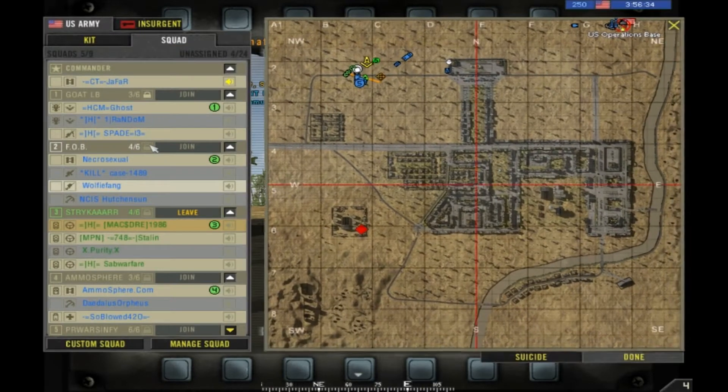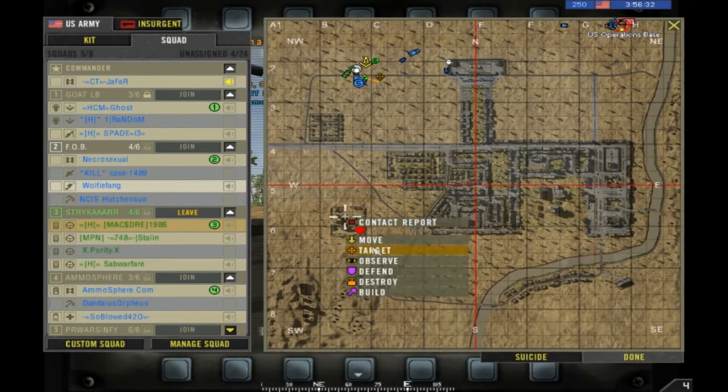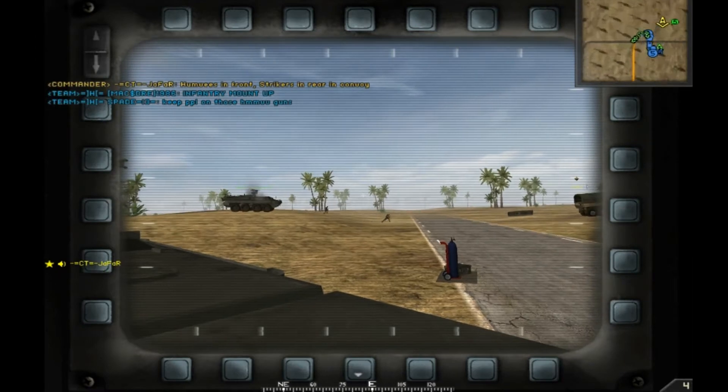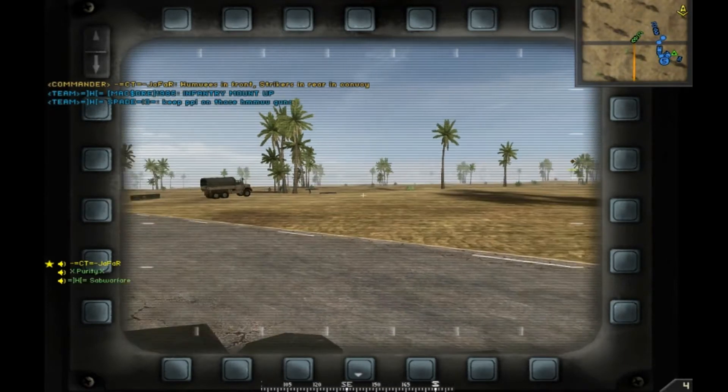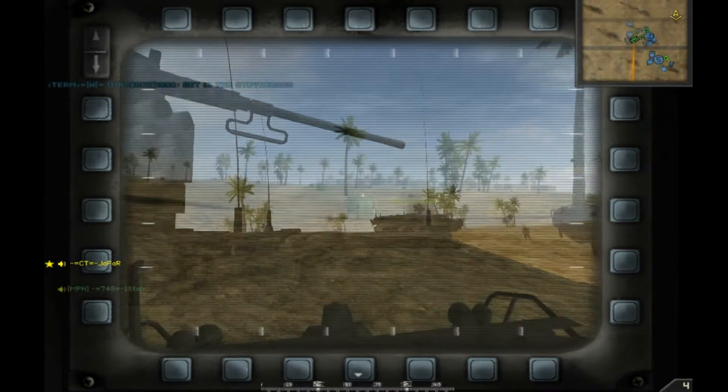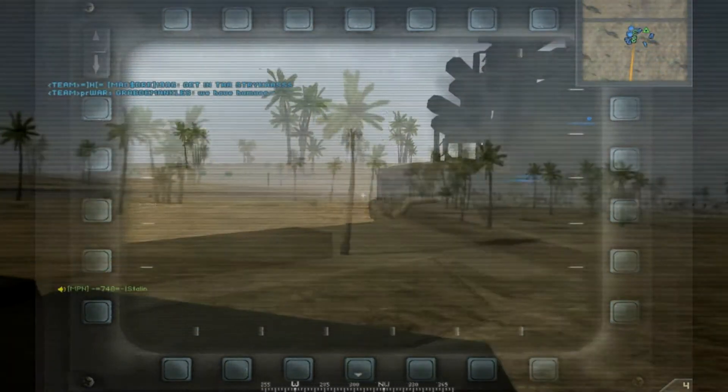All units, this is command. First cache location is in the warehouse complex at Bravo 5. I want all infantry and armored units to form up in the convoy. We're going to move out all the ground units and begin advancing to the warehouse area.